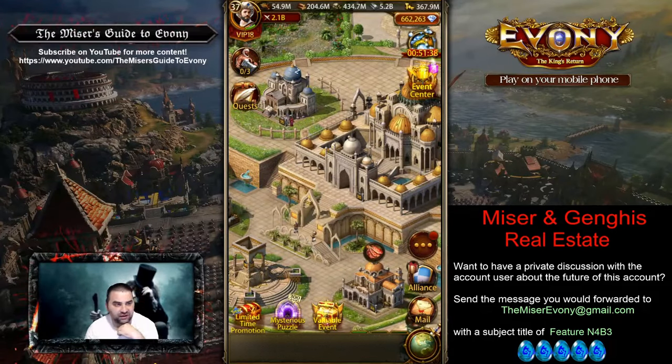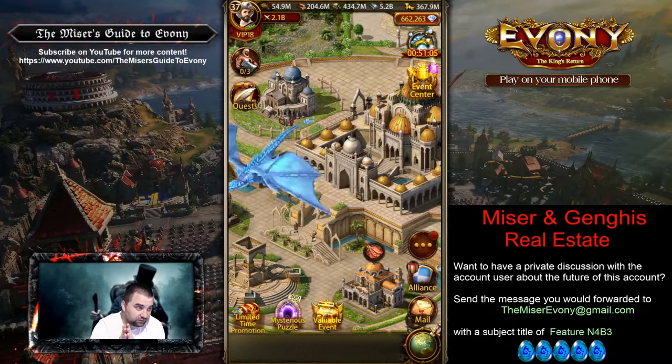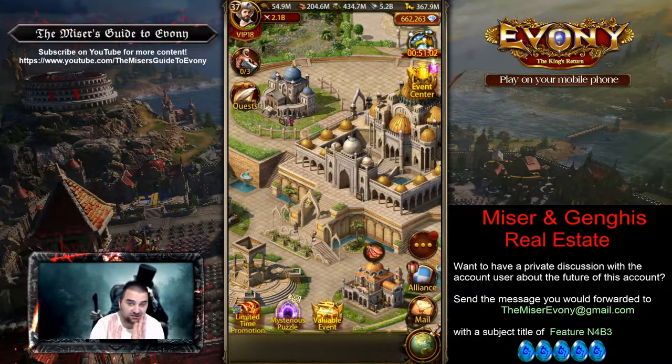Hey everybody, welcome back to the Miser's Guide to Ebony. In this Miser and Genghis real estate video, we're going to be looking at feature N4B3. This is an account on a very, very new server — it's in the 900s. So if you are looking to grab something that is on a very active and very new server, this might be the one for you. It's not going to be as developed as some of the big ones we've seen in other feature videos, because it's on a brand new server, but still, it is pretty developed — very developed for where it's at.